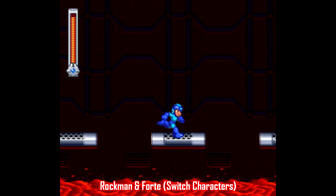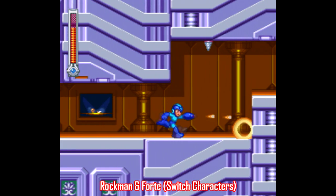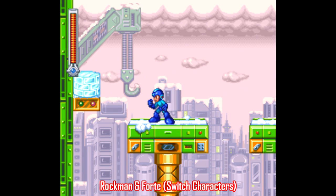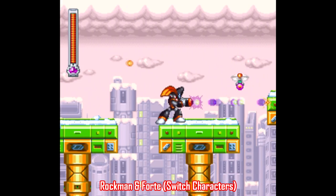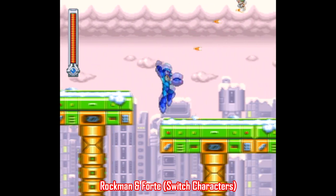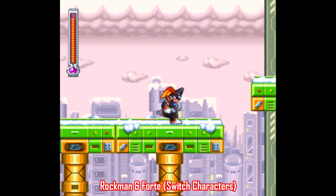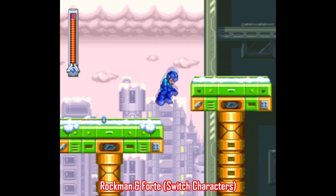Here's an improvement patch for a lesser known title, Rockman and Forte. The Super Famicom edition never left Japan, but it was eventually ported to the Game Boy Advance where it was renamed Mega Man and Bass. This patch for the Super Famicom version allows you to switch between Rockman and Forte at will — just press the select button — and that really goes a long way in making this one a lot more fun to play. It's not perfect; there are some glitches and balancing issues, but it feels like this is how the game should've been structured all along. Thanks to Purisabe for this one.